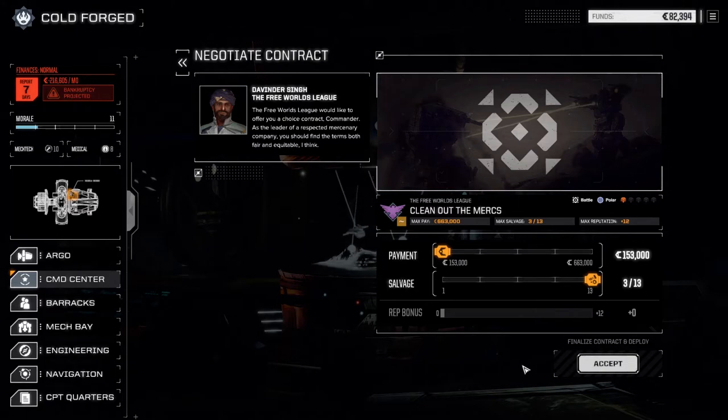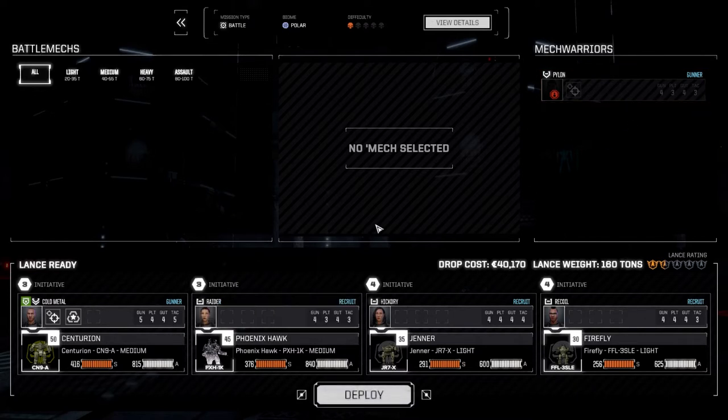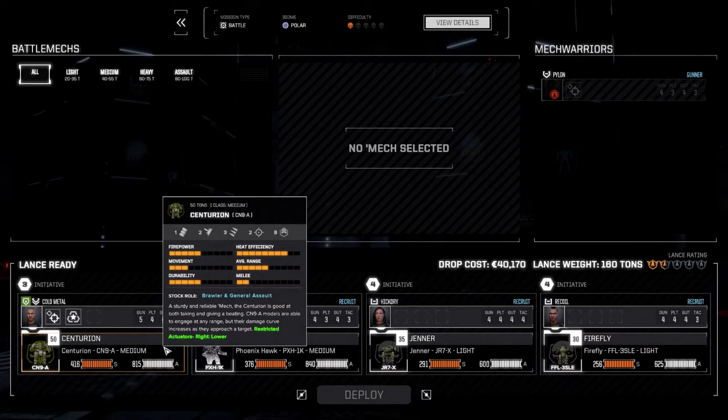Let's accept this - we're attacking mercenaries. Pylon got injured last episode setting up an exercise regiment for everybody, so Raider is getting her first chance to come in and show what she's got. We'll put her in the Phoenix Hawk and see what we can do.